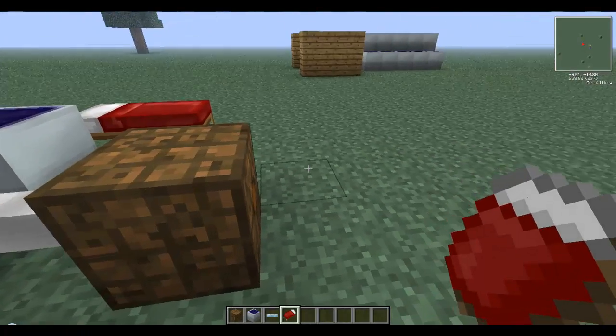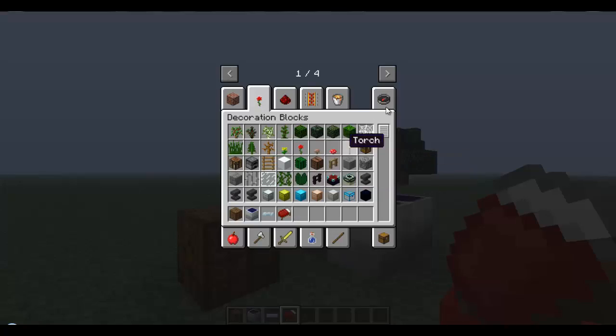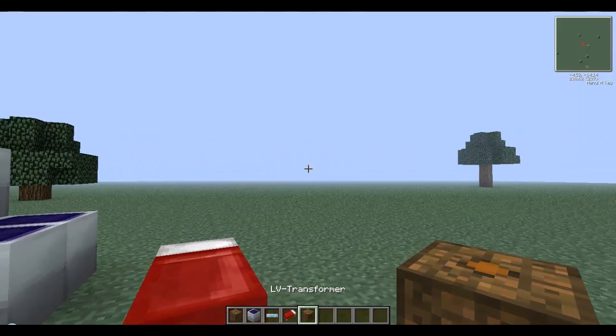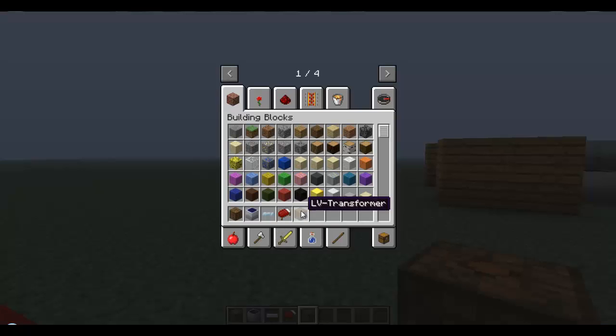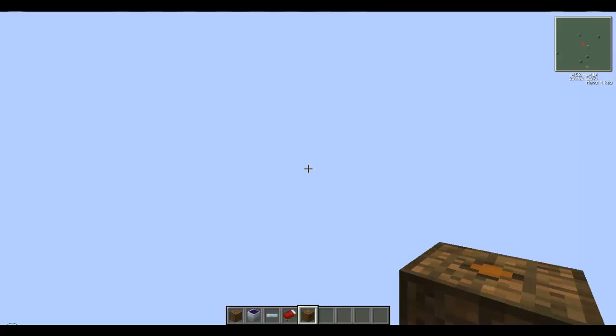Also with the BatBox — if you're going to take power out of it, you don't need a low voltage transformer. But if you use an MFE or MFSU, you need to use a low voltage transformer — I think they might just be called LV Transformer. You need one of those; they're not that hard to make. You just need one of them if you're using an MFE or an MFSU.